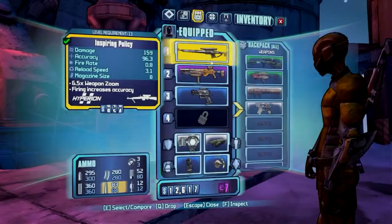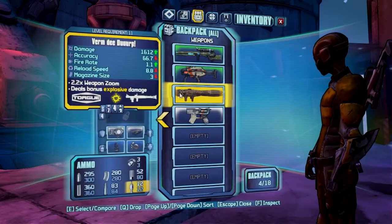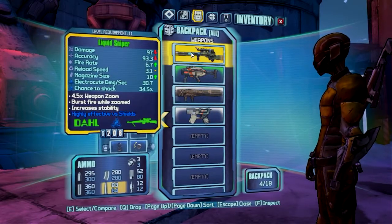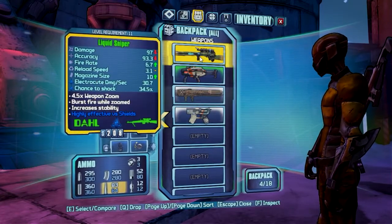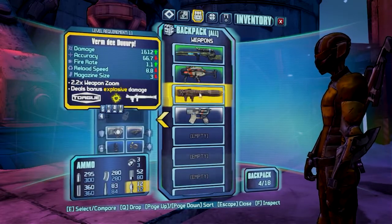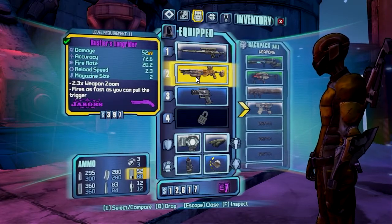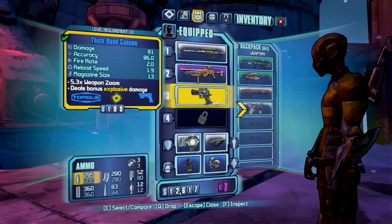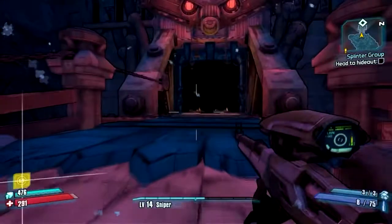What did I just pick up for a sniper? What's this? What's my damage — 97? No wait, this one is 97. 93 accuracy, better fire rate, higher magazine, highly effective versus shields. Okay, I don't really want to keep it. Maybe try the shotgun. 81 damage versus 20 — we'll just stick with what we have.